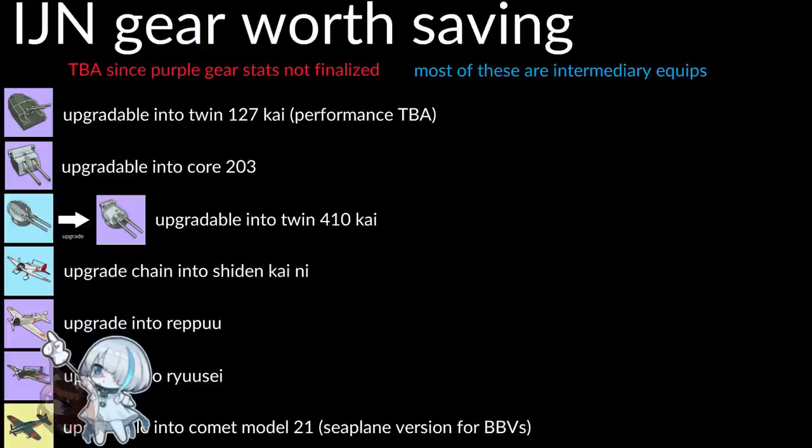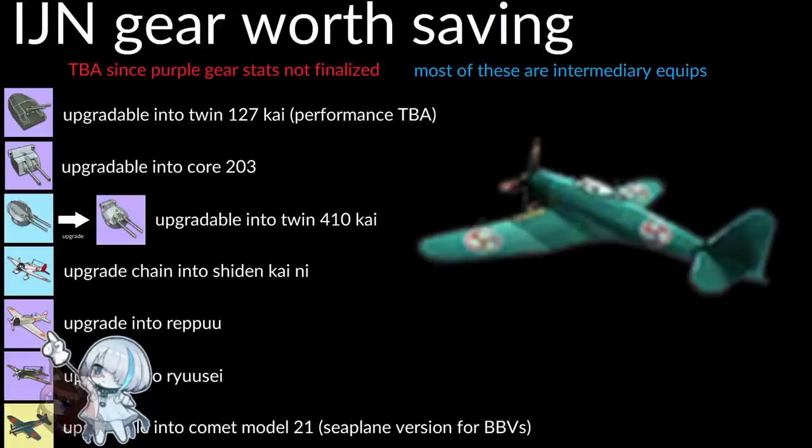We also have the Zero that goes up to the Reppu. The Reppu used to be a best-in-slot fighter. It's getting power crept now, but it holds its ability to fly very quickly — it launches and flies quickly, has two 500-pound bombs, and in PVP can trigger your opponent's AA so it's reloading when your torpedo bombers arrive. It's a niche timing trick. The Reppu is a relic of the past overall, but this upgrade is easier since you'll have worthless Zeros lying around.